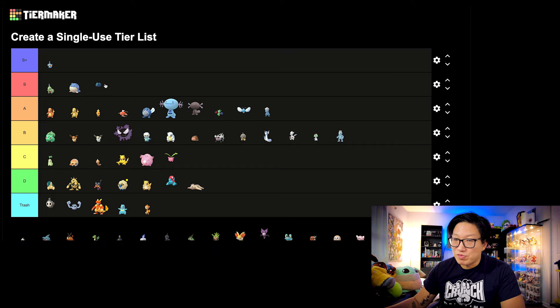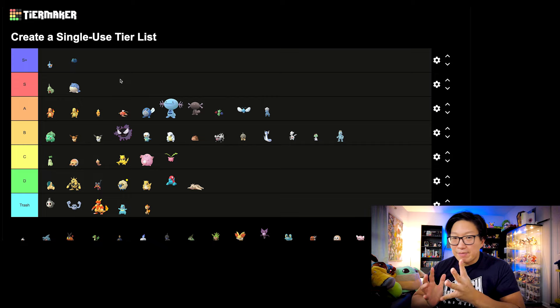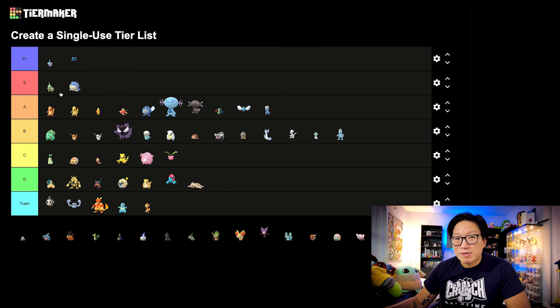Beldam — oh my gosh, this is going to be S Plus tier. Let me stop and talk about Beldam for a second. Metagross with Meteor Mash. The best Steel type in the game. Insanely good for PvP and top tier for PvE content when it comes to Dragon-type and Fairy-type counters. 100% this is going to be S Plus tier — it's definitely up there with Mudkip and Swampert receiving Hydro Cannon. If you do not have that Pokemon, you need to get one right away. That should be high priority.